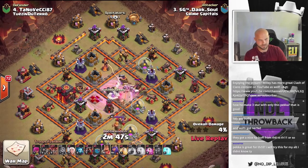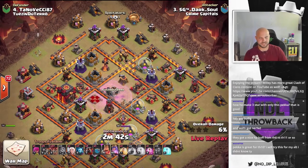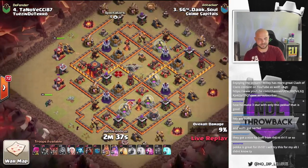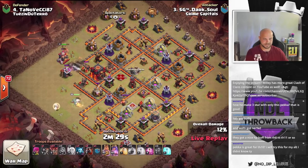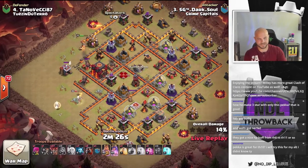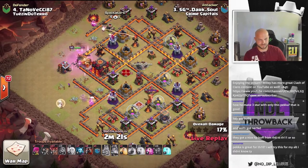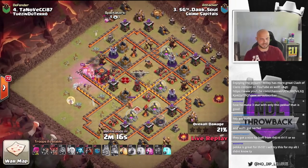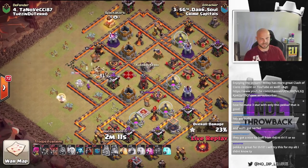They get one Sweeper. Can they get the X-Bow? I don't think so — no. But he gets the Clan Castle out of the way and a Sweeper out of the way as well. Got the King and Queen coming in from the left side of the base. Got that one healer to help support the Queen — it's kind of like having a Unicorn. Queen's taking a lot of damage here, going to pop her ability. She'll make her way up and secure the Town Hall with the King. King's going to do some tanking. Looks like that healer is actually healing the Queen back up a bit.